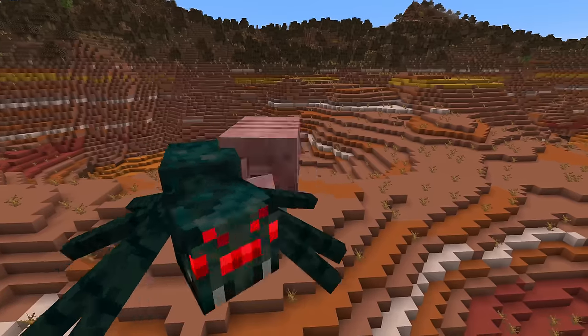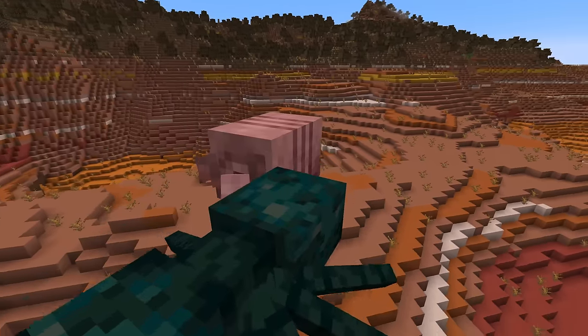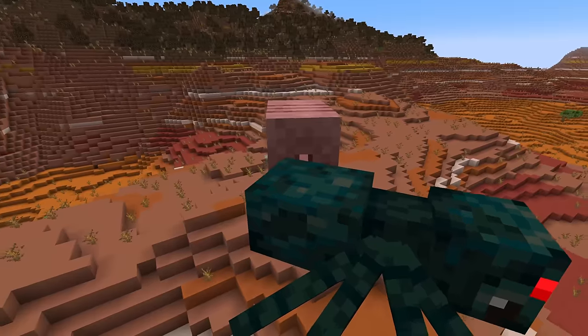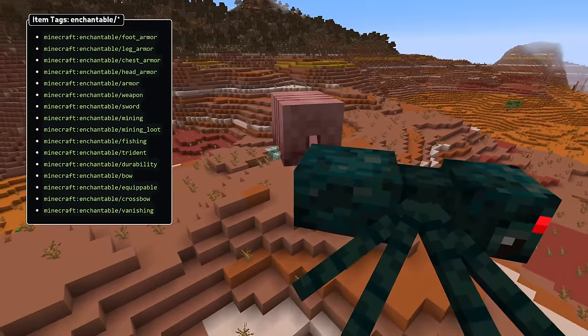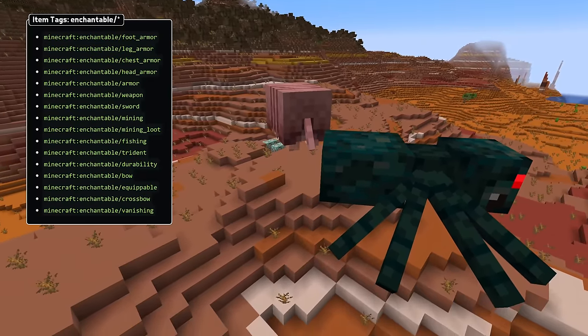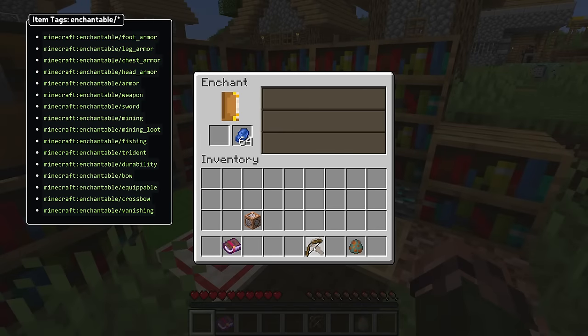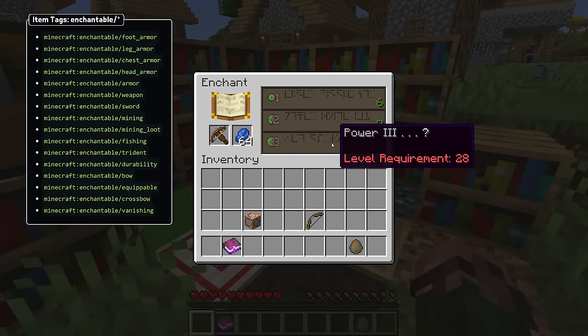There are also new item tags. Collection tags here too: foot armor, leg armor, chest armor, head armor, and skulls. These are used by new enchantability tags under the enchantable folder — the complete list is on screen now. Finally, there's a block tag for armadillo spawnable on, with the blocks armadillos can spawn on.